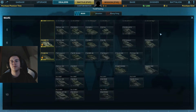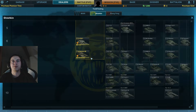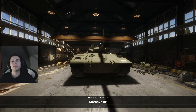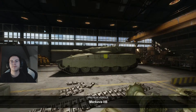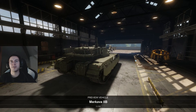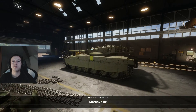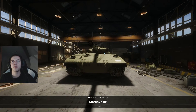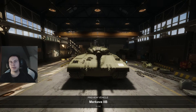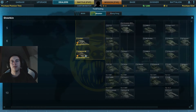Now let's head over to the Merkava — whatever tier it is. The preview looks pretty sick. There's caging at the back of the turret, spaced armor on the sides, extra skirts. The angle on the lower front plate is not ideal — on flat terrain I'd shoot there all day — but the turret angle is amazing.